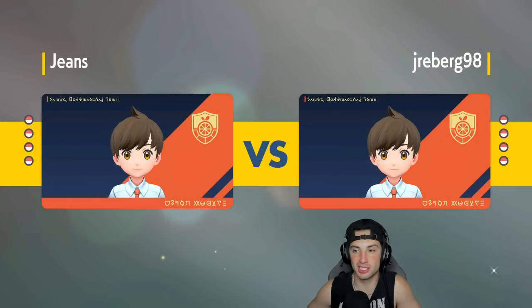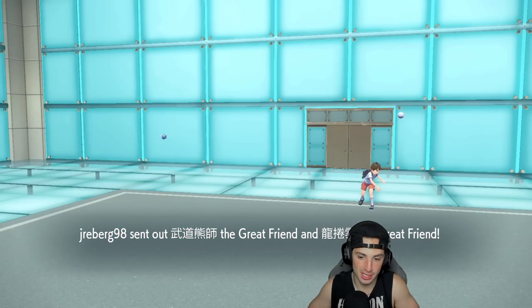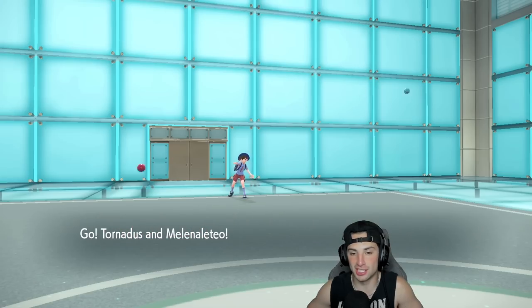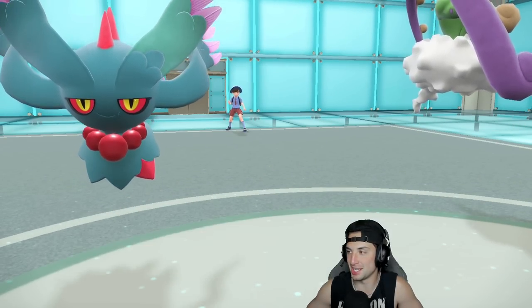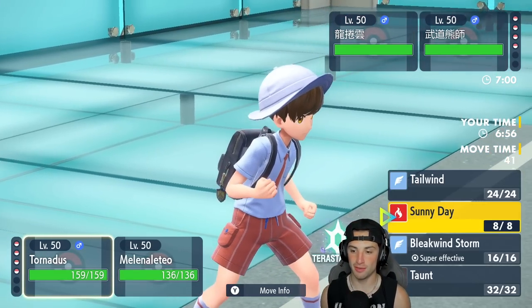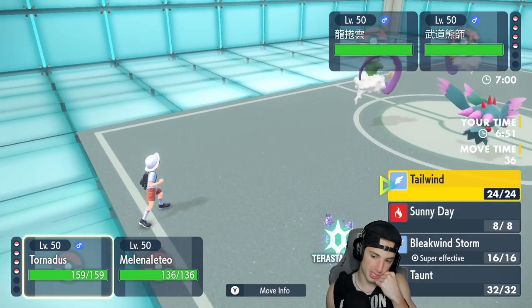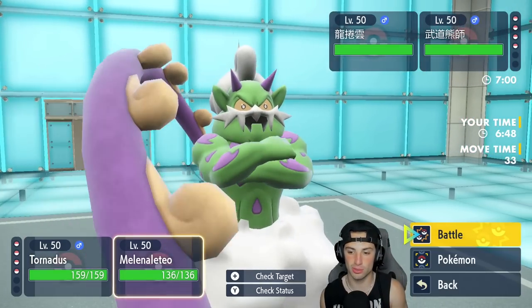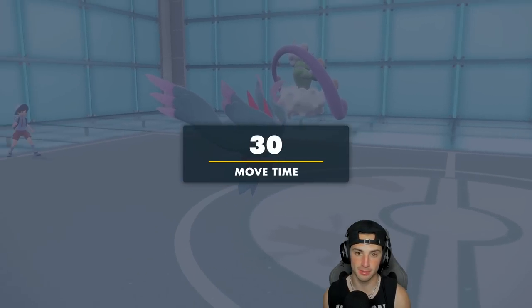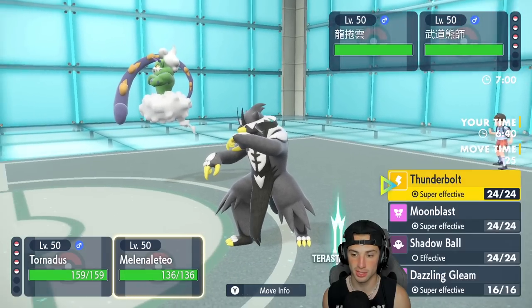It's brutal out here — Shenpao, Dragonite, and Urshifu is just absurd, and Tornadus has no other support competition so he's taking over the meta. From here we probably have to match their Tailwind. My Tornadus isn't max speed so he could actually taunt me if he's faster. I'll go for Tailwind and decide whether to Terastallize into Water.